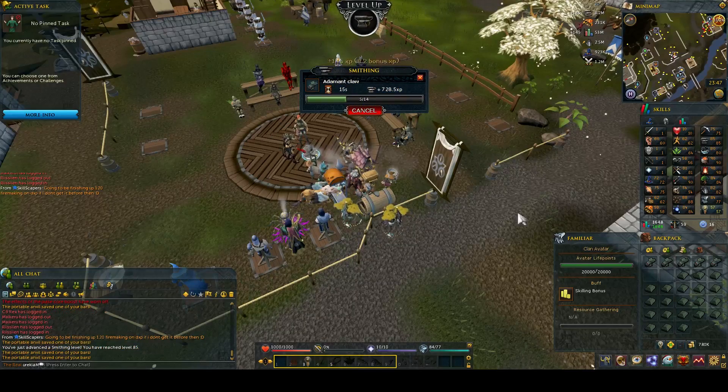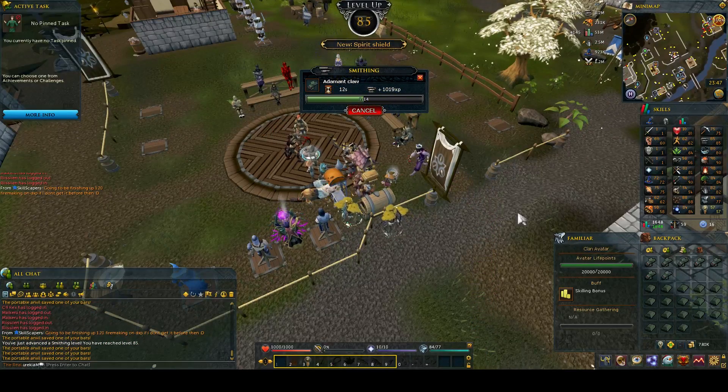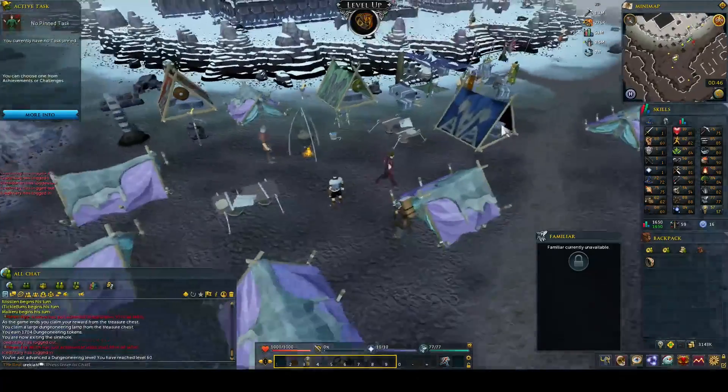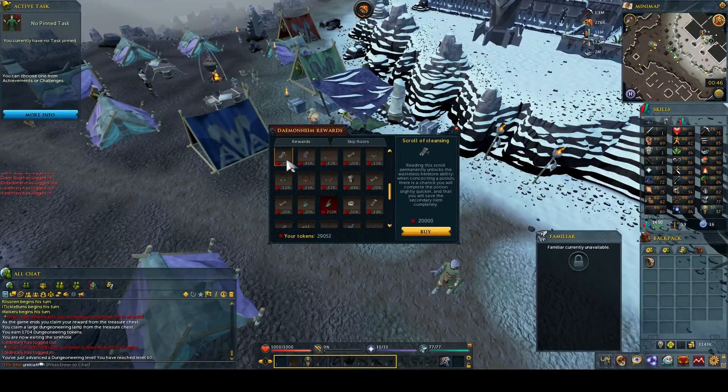Back to smithing - I wanted to do a bit of AFKing while making a video, so I did some Addy claws, which got me to 85 smithing. I also hit 60 dungeoneering just from sinkholes on this account, so it's really important that you do your daily D&Ds. The sinkholes gave me well enough points to buy a Scroll of Cleansing.